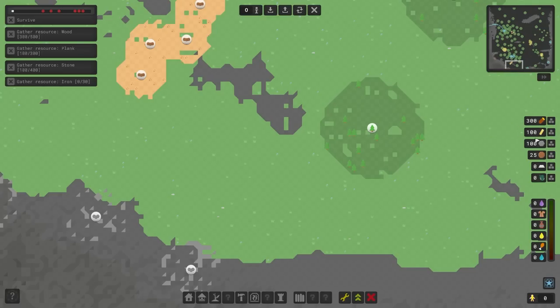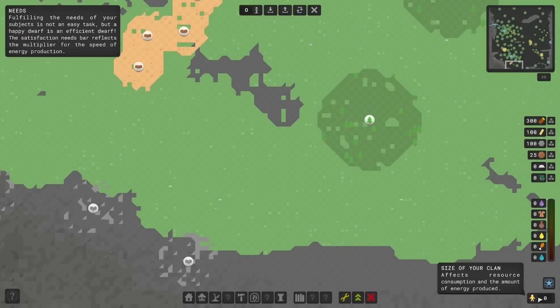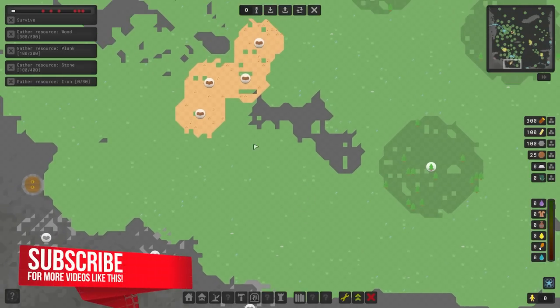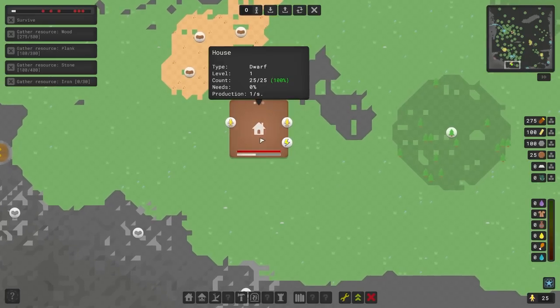We've got our building materials up here: wood, planks, stone, clay, iron, and troll corpses. We've also got all of the different things that our dwarves need to survive and thrive, and then we've got a little satisfaction indicator over on the right-hand side, and a little dwarf counter down in the bottom right. In order to increase that, we're going to start the process of building a house.